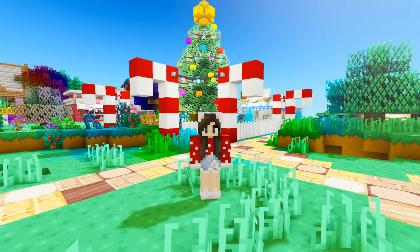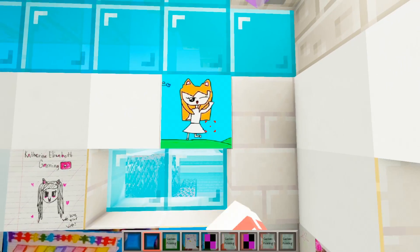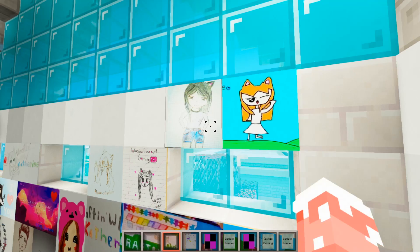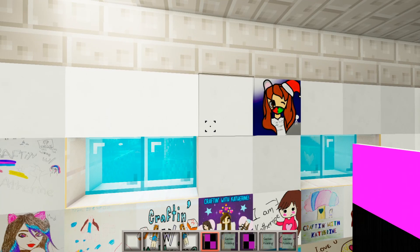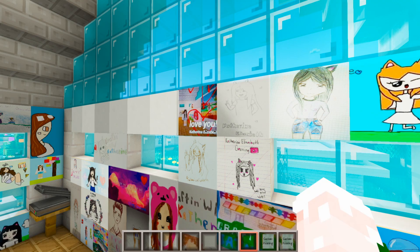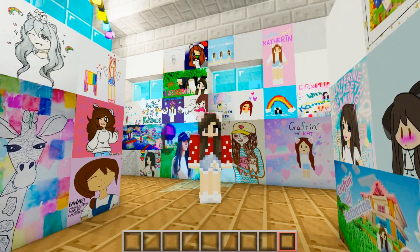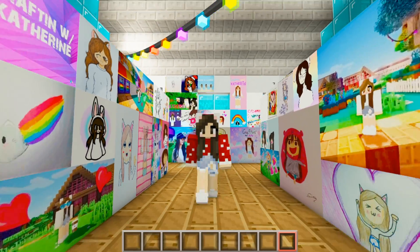This week we got some artwork from Amy, Ashley, Ayubes, Bri, Alicia, Genevieve, Juliana, Lulu, Zara, and Zypek. Now that we have some cute new artwork, let's go work on the ice skating rink!